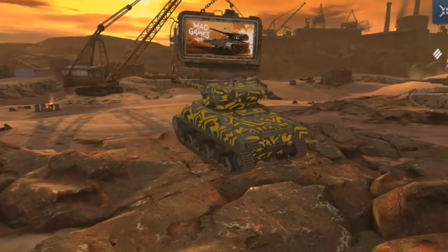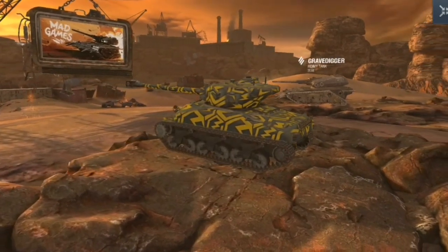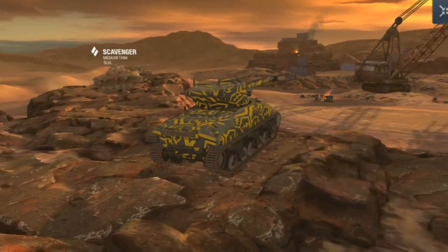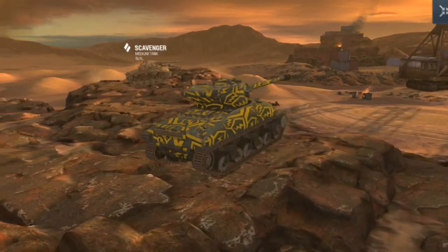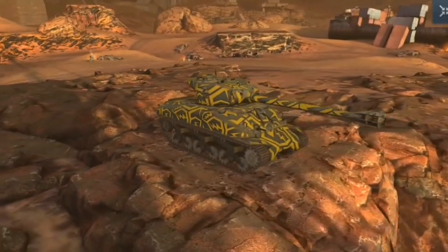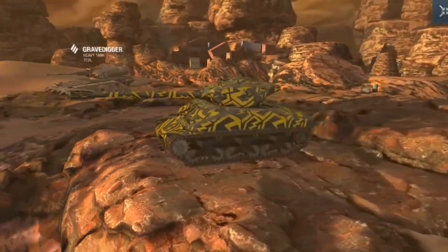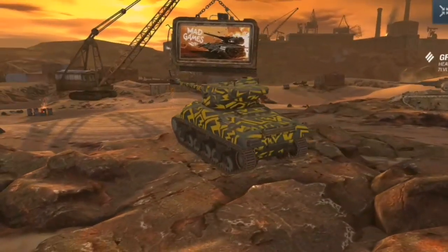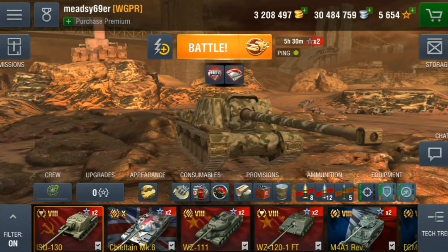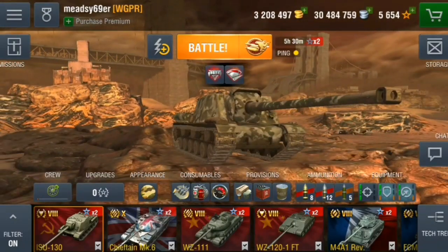This will be the garage for the event — it's the new map. You can see the Gravedigger on the right and the Scavenger on the left. It's a quite nice map, especially as it will be your garage for the duration of the event. You can see the big screen on the front that says Mad Games. Now we're going to look at the event itself and the perks you get.